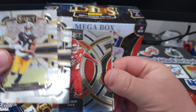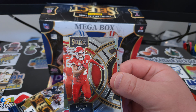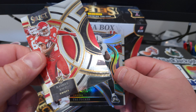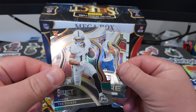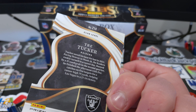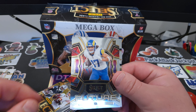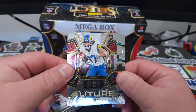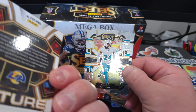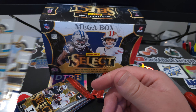George Pickens, rookie of Will Anderson Jr., there's Shee Rice, Trey Tucker, club level — that's cool — Puka, Future, Cam Smith rookie, and a Rashawn Johnson.